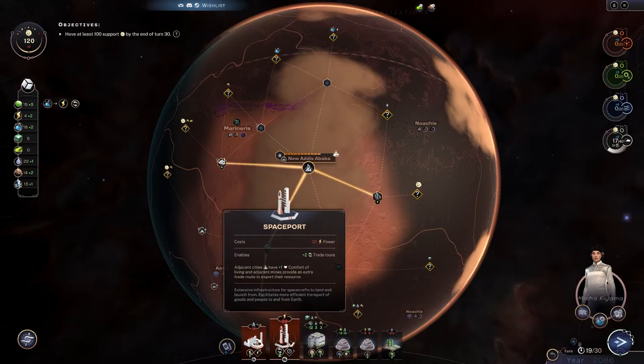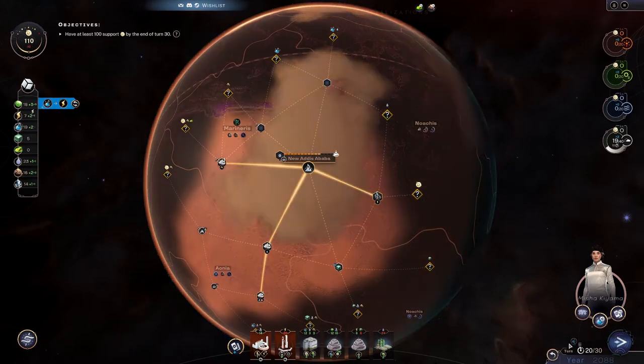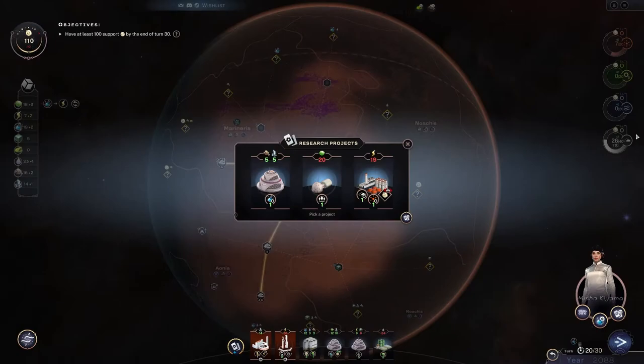We really should save up for the spaceport — it gives you extra trade routes so you can trade everything into everything else, very convenient. We used the skill. Sweet — a meteor impacted and we got some heat and atmosphere. Our atmosphere is real close to leveling up.